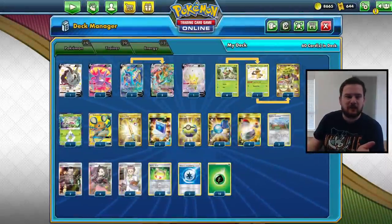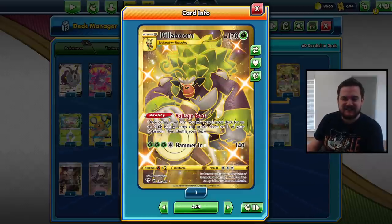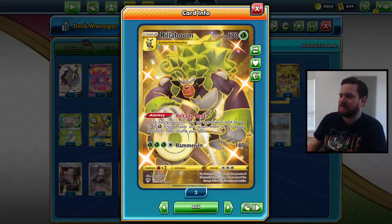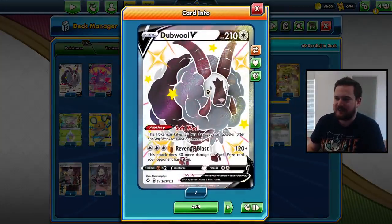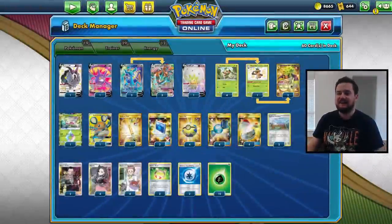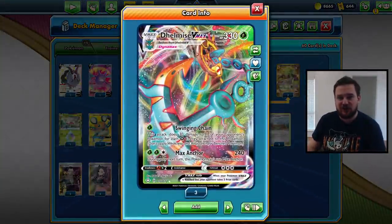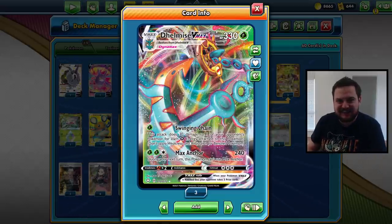So obviously we're going to pair it with Rillaboom, which is the best way to accelerate Grass Energy at the moment. If we can get the Voltage Beat effect off, that would be great. We can also partner up with cards like Double V and Shaman Prism. I think this card is really, really cool — there's lots going for it. Let's jump into some games with Delmise and see exactly how this thing works.